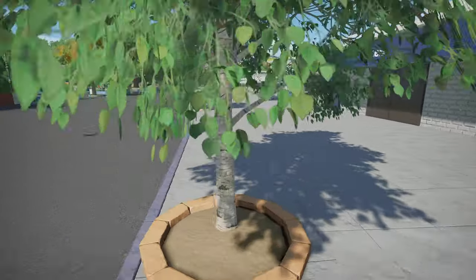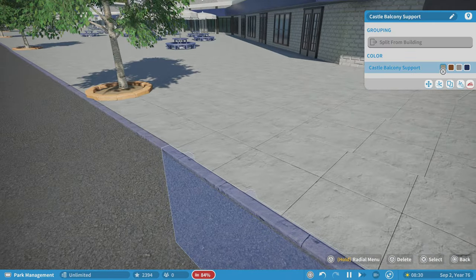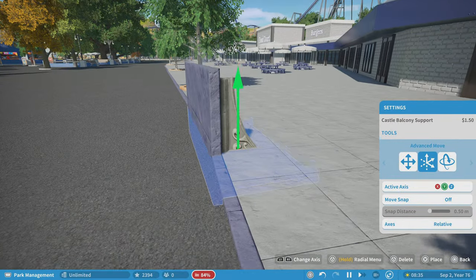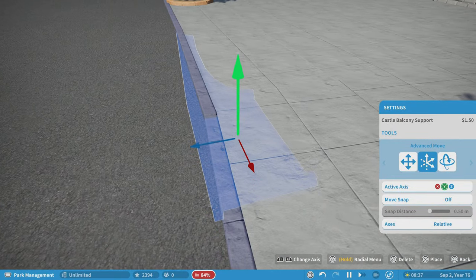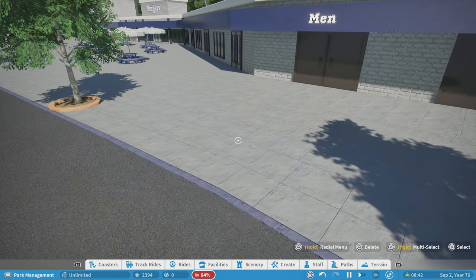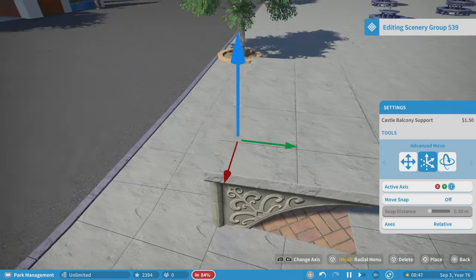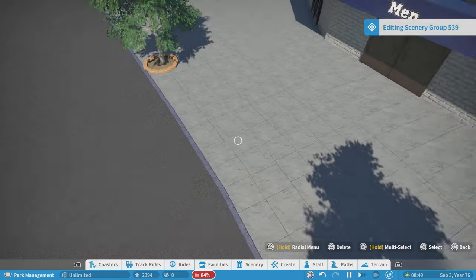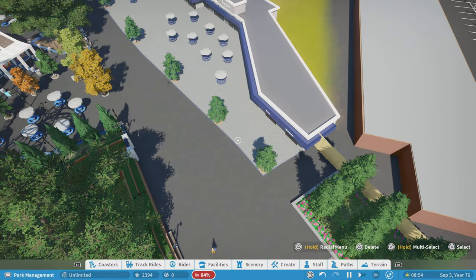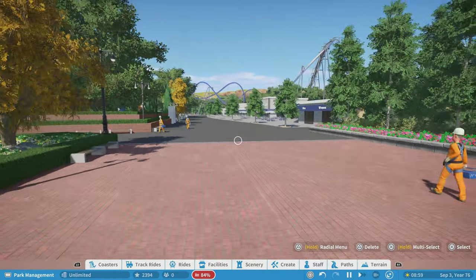One thing I did which I love how it turned out was I used balcony support pieces for this curve a little bit, and then here I used the balcony support pieces again because it gives a nice look — it's got that nice gray but it's a different texture than some of the other things. I absolutely love how this looks walking up this way.